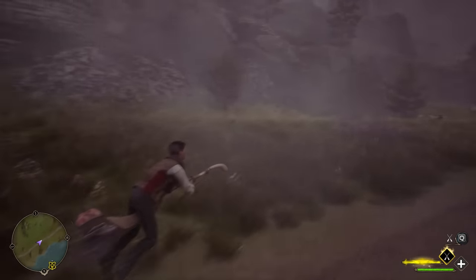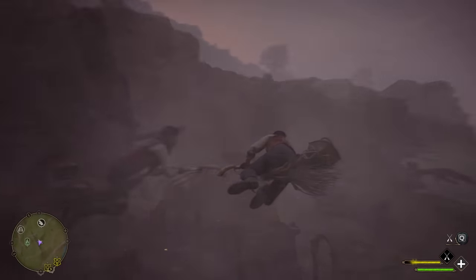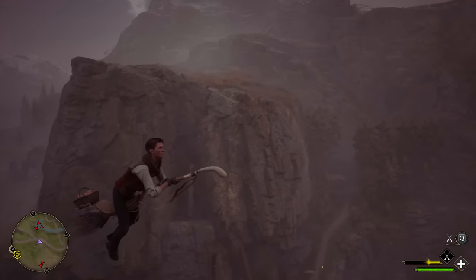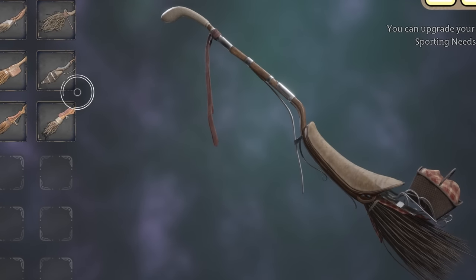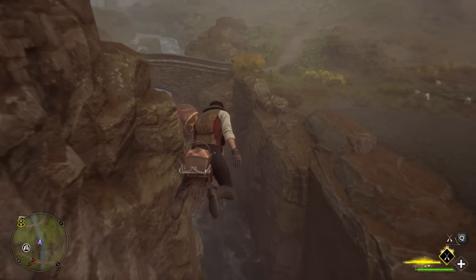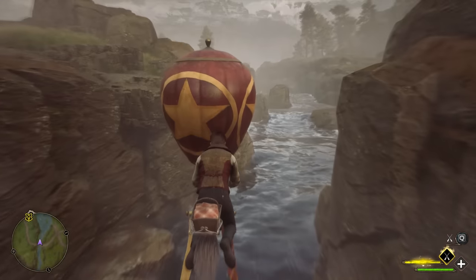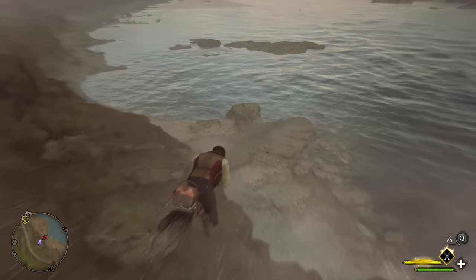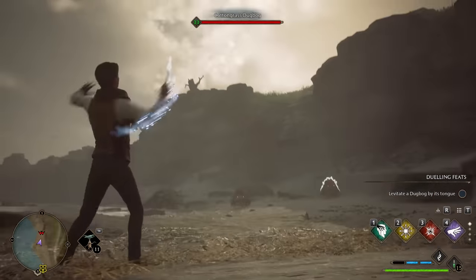A wise wizard once said, wouldn't it be great if I could go on a picnic and carry my basket somehow? Then an equally wise and more business-savvy wizard heard this remark and got to work designing the Lickety Swift broom. Its main feature, as you'd no doubt expect, is a little mount on the back for housing a small picnic basket. Whenever we accelerate with this thing, we can see the picnic basket bounce up and down — a very nice detail, though this must be a very well-balanced basket. Also, since undetectable extension charms are commonplace in this world, who's to say we couldn't pack an entire banquet into this thing?